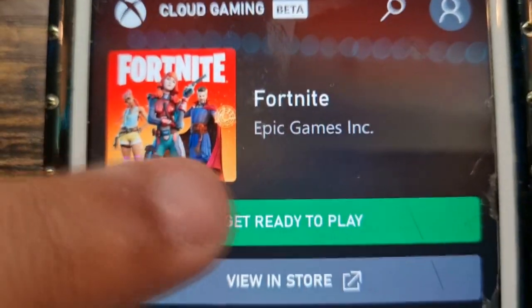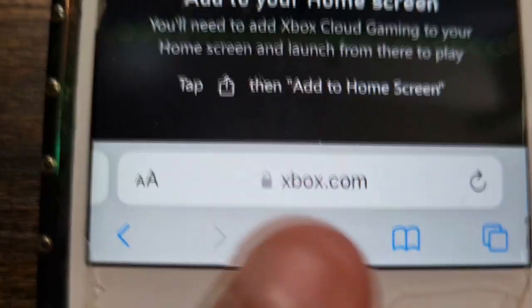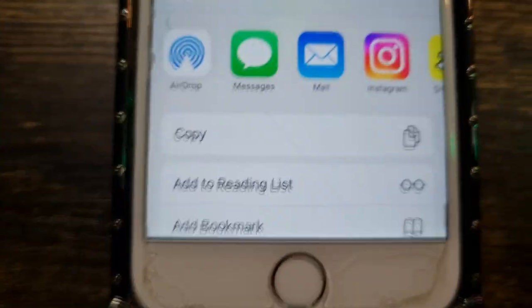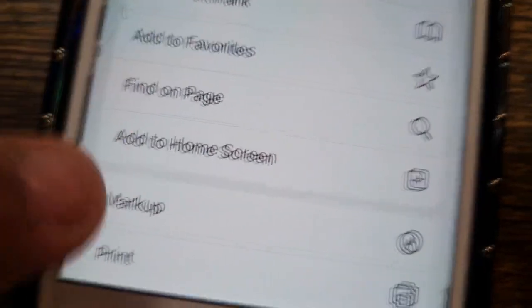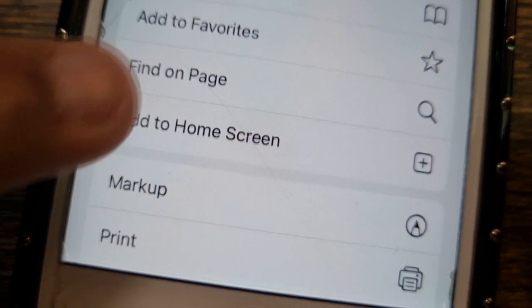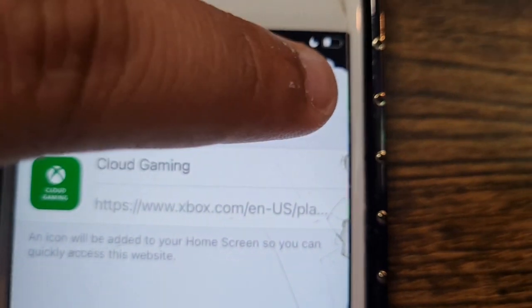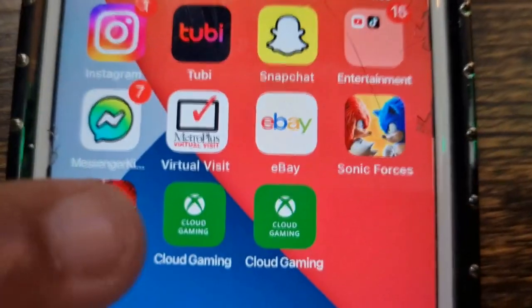Then you're going to click on 'Get Ready to Play.' It's going to tell you that you need to add this by going to this button right here — you're going to click on that button. Then you're going to scroll down and click on 'Add to Home Screen.' Click on that, and once you click on that this should pop up — then click 'Add' on the side. Voila, and it should be right here.